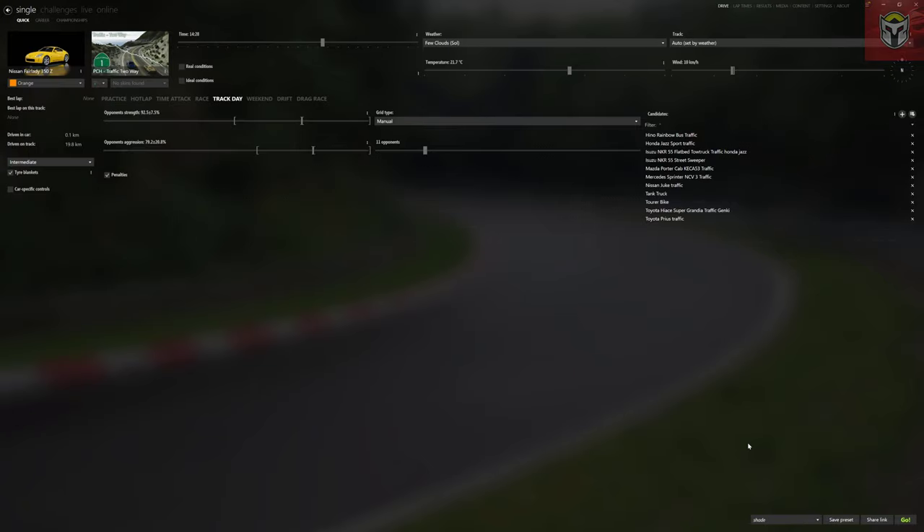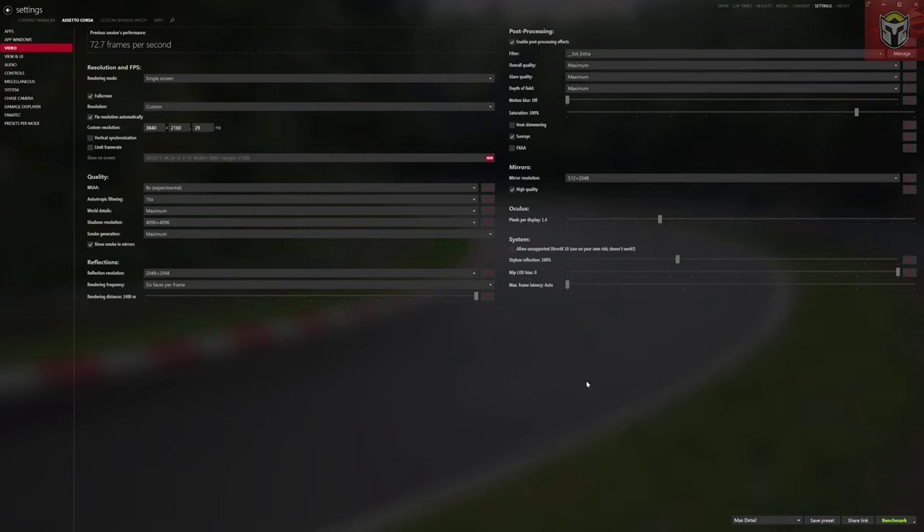Next up we're going to look at Video Settings. Go into Settings in Assetto Corsa and select Video. I'll save this as a separate download link. On this one I've really maxed everything out — the only things I don't have on are motion blur, heat shimmering, and FXAA. I'm running SOL Extra, so the footage you see at the beginning and end of this video uses exactly these settings with SOL Extra, not Pure PP filters. I'm running at 4K, though the video uploads at 2K. Quality reflections, post processing, and mirrors are all on highest quality.